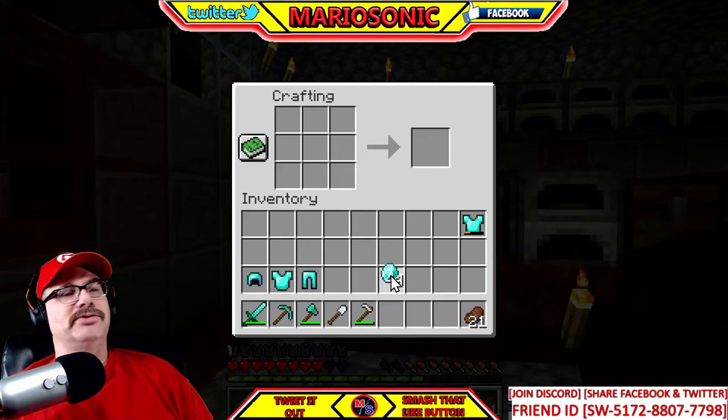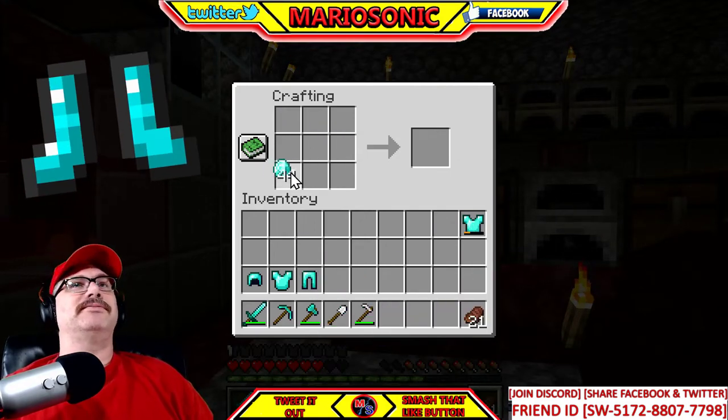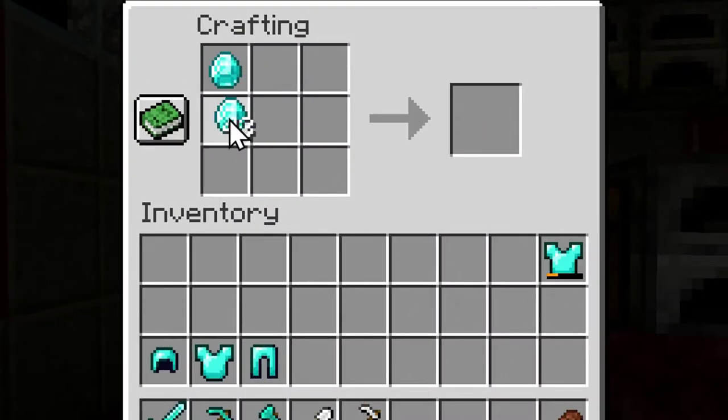Don't forget about the boots. I believe it was something like this — there we go. I'm also going to show you how to enchant this stuff; I do have an enchanting table here.